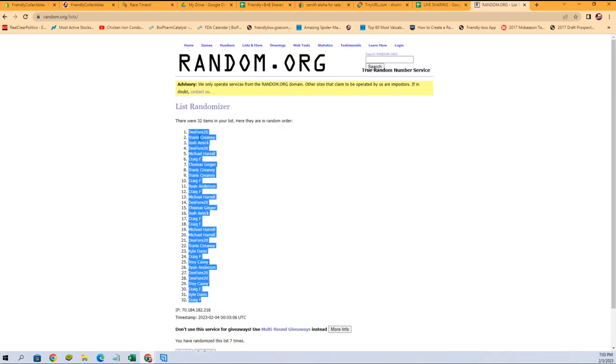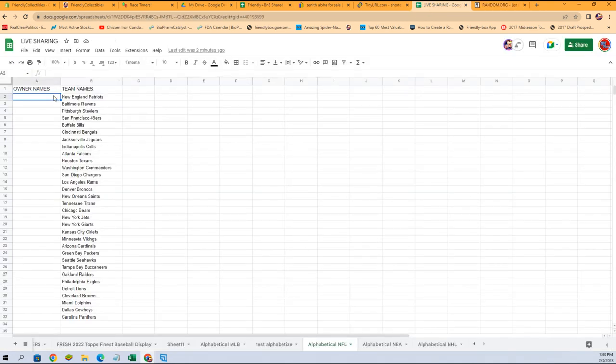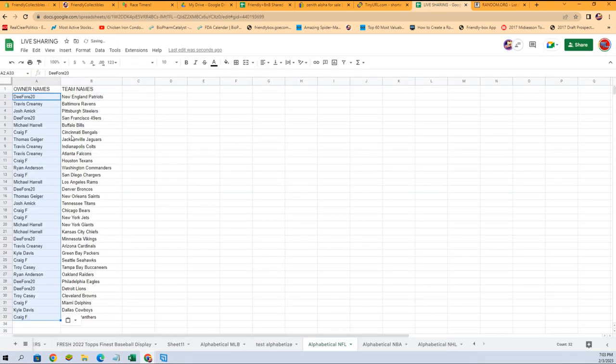So we got Craig at the bottom, D all the way at the top. Gonna copy that list and paste it right there. D got the Patriots, Travis with the Ravens, Josh you got the Steelers, D the 49ers, Mike with the Bills, Craig Bengals, Thomas Jags, Travis you got the Colts, Falcons Craig, Texans Ryan got the Commanders.